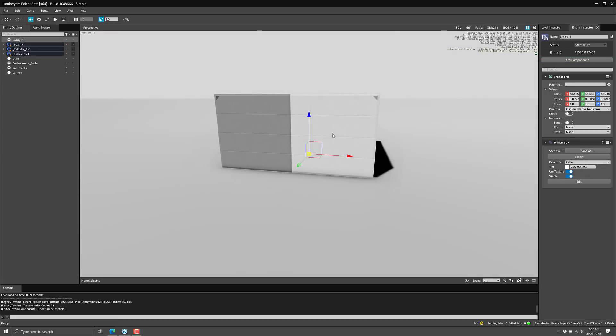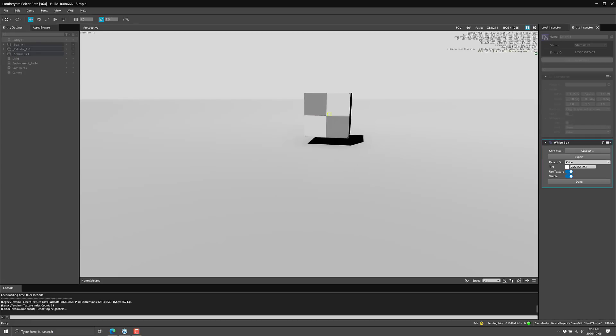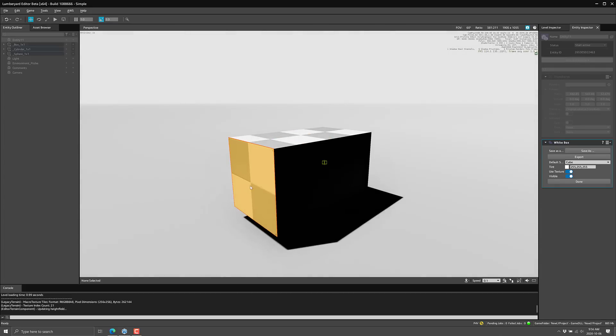So there you can see it in action. What this is basically — you can start with a variety of different shapes. In this case I started with a cube, but you can have a tetrahedron, icosahedron, cylinder, sphere, and so on, or even your own custom mesh as your starting point. What you're doing with the white box is quick modeling directly in your editor for things like level prototyping and so on. I'll hit edit mode and now we are basically in a 3D modeling application. Your WASD keys work, and as I mouse over it we get dynamic mousing — here I'm selecting a face, here an edge, here a vertex. Anytime I can just stop and move it.